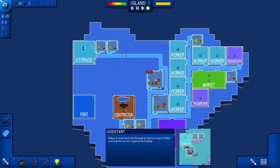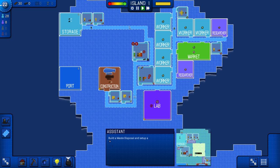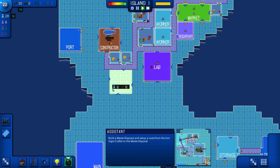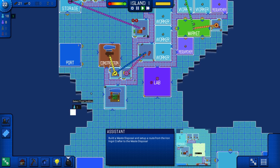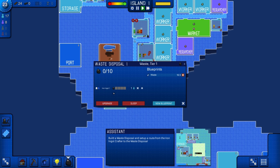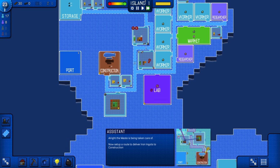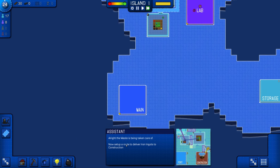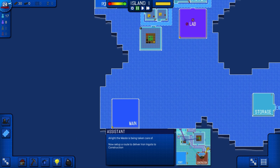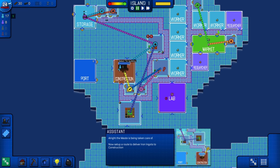Now we just wait for one of these things to be crafted. There we go — iron ingots crafted. Also pieces of waste, which need to be properly disposed of. We'll get a trash compactor and just put it right there. Dragging another road from here to here — there we go, it is getting the trash. I still don't understand why we have the create route button; the drag route just seems more useful. Now set up a route — we have to deliver that to construction, which is right there.